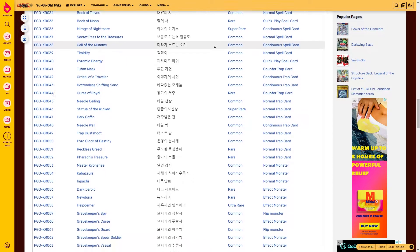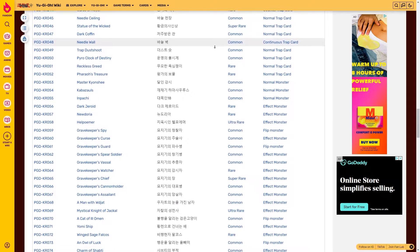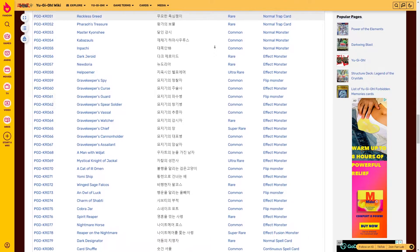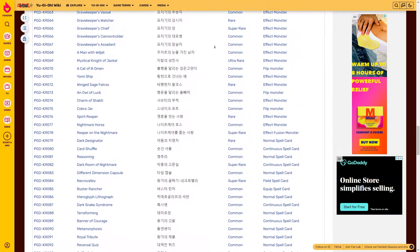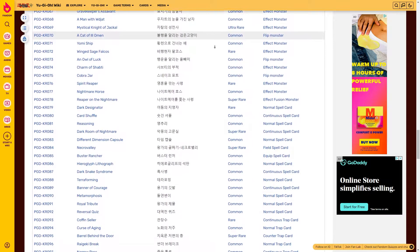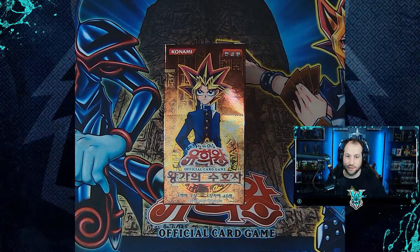This is our third opening of this set — we've been lucky enough to pull duplicates of Guardian Sphinx and Mystical Knight of Jackal. Other ultra rare and secret rare cards we can see include Great Desert, Don Zaloog, Fushi no Tori, Helpoemer, Visor Shock, Question, Rope of Life, Nightmare Wheel, Ring of Destruction, and Lava Golem. The box has 200 cards split into bundles of 25: the first 20 are commons, and the last five can be rare, super rare, ultra rare, or secret rare.